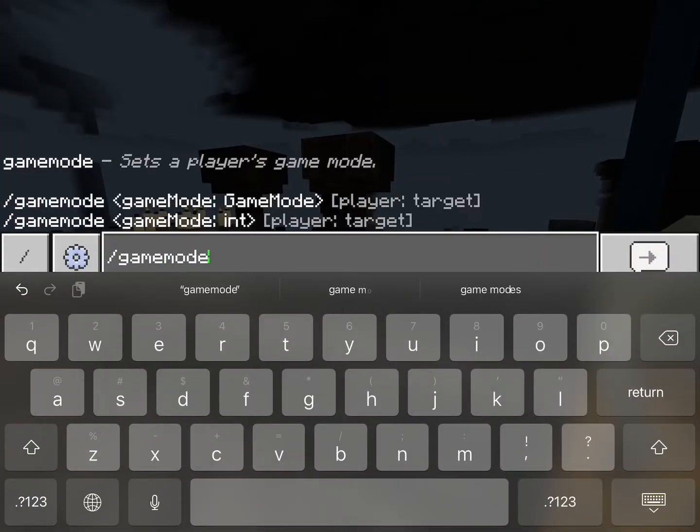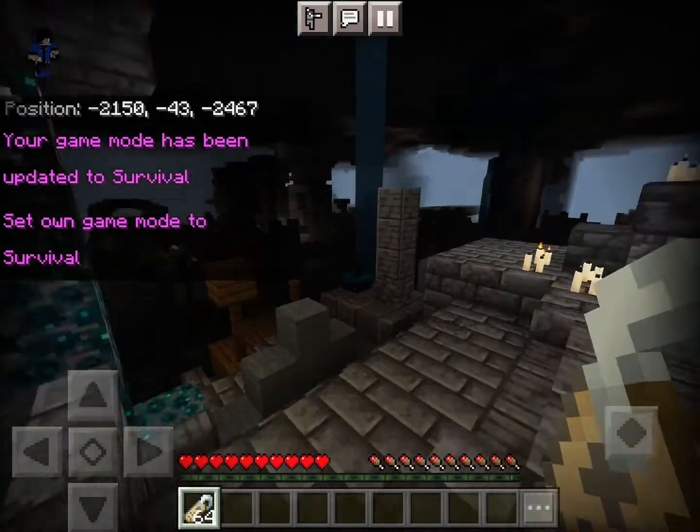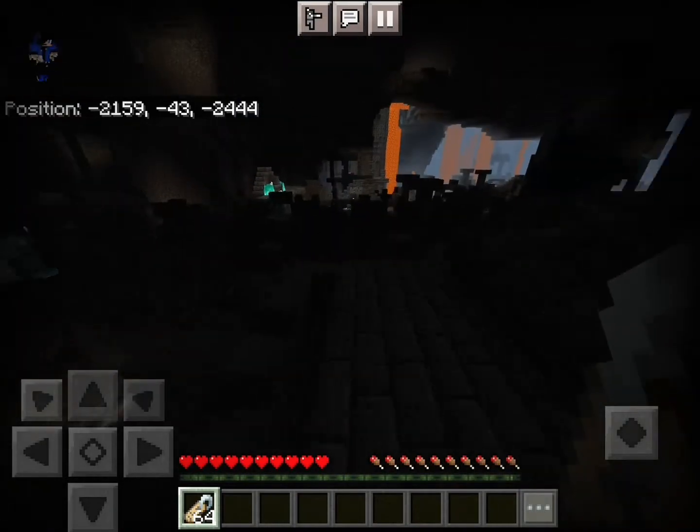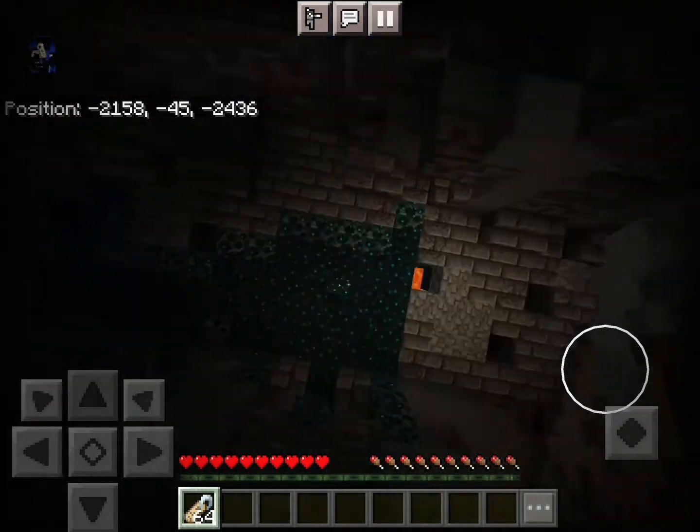So then, you're gonna have to go into survival mode if you weren't already in it. And then you're gonna go find your fluffy little friend. And trust me, the warden is a very, very peaceful mob. It will not attack you. Very peaceful. Very nice mobs.